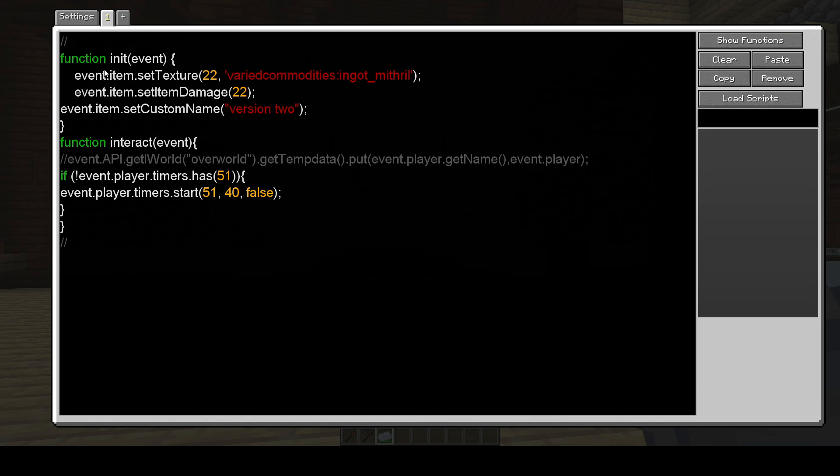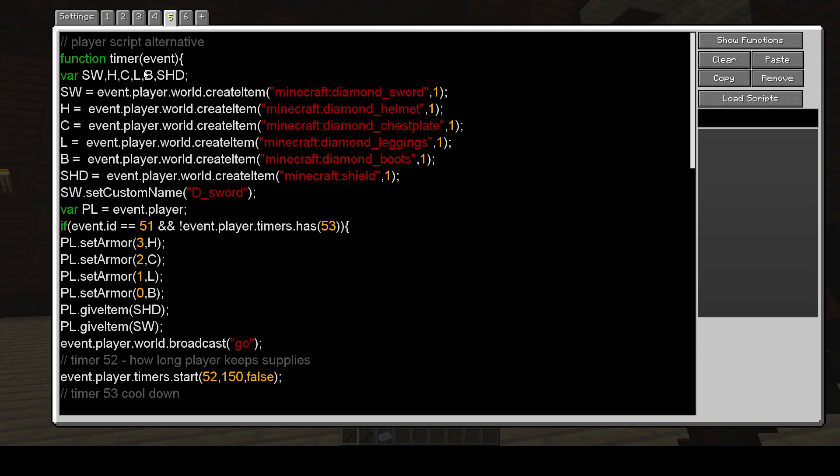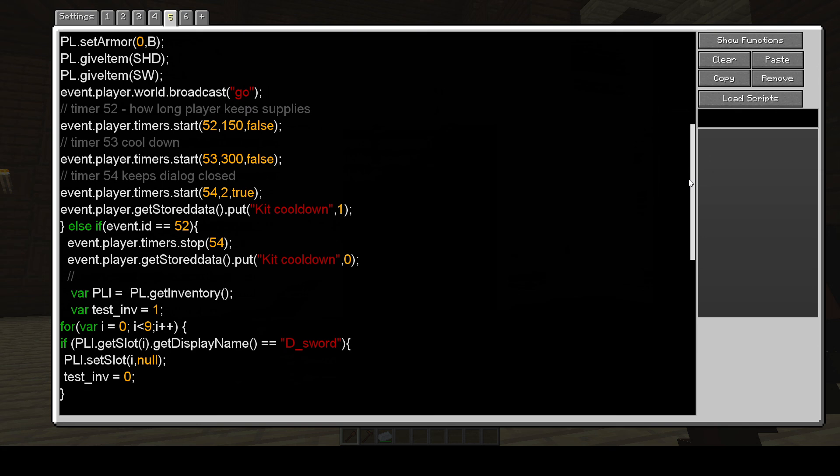So how this works: the scripted item shows you what it looks like and has a custom name. It basically runs a player timer if it's not running, and everything else is in the player script. There's a timer event that creates these items, and if the player timer runs and the cooldown timer is not running, it gives you those items.